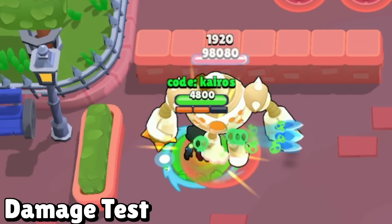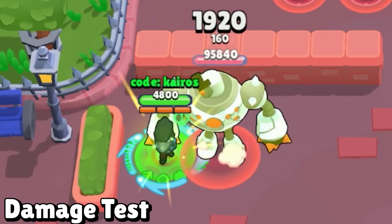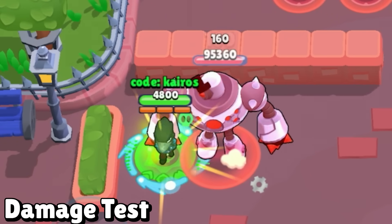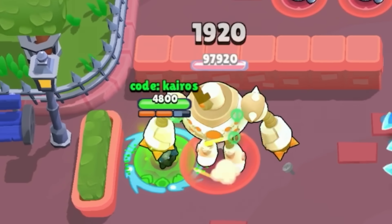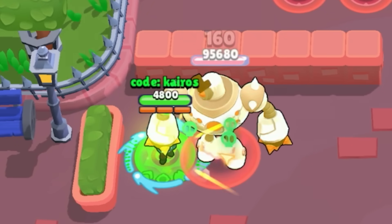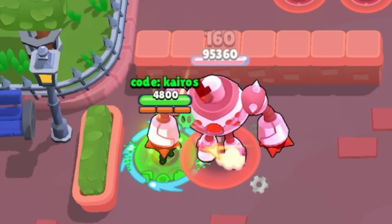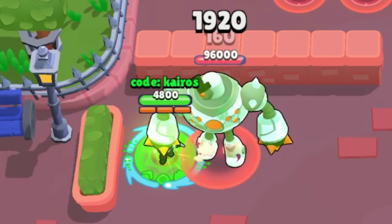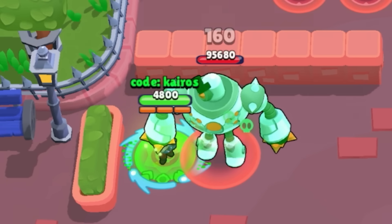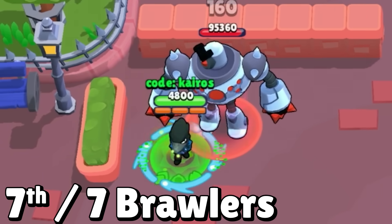Up next is the damage test, starting with Crow. I wouldn't put Crow in the boss test since his super wasn't great at it, so I figured it'd be more helpful to show how much damage his mutation adds to his main attack. He deals double his regular damage since his mutation makes his daggers come back to him, just like Carl's main attack, and the poison only lasts an extra second. Crow is able to deal 4,640 damage with one attack, putting him in 7th place.